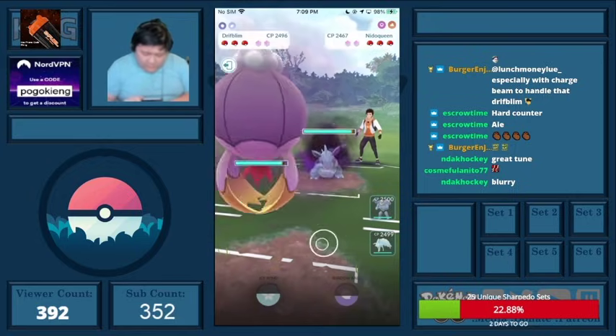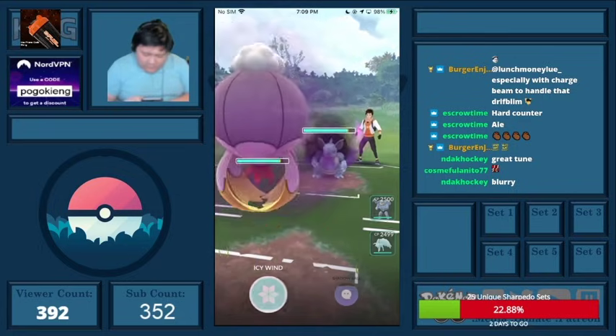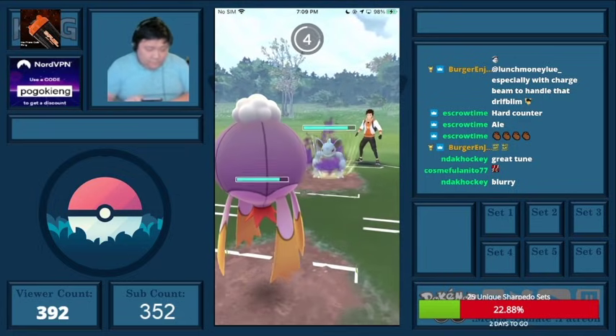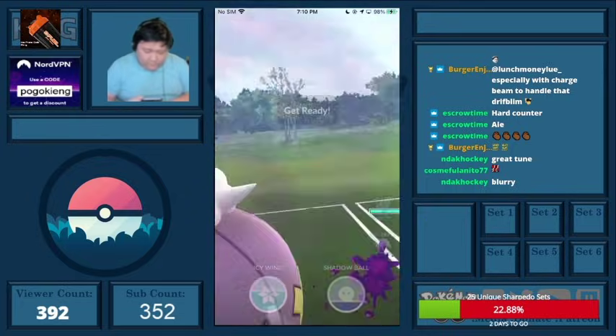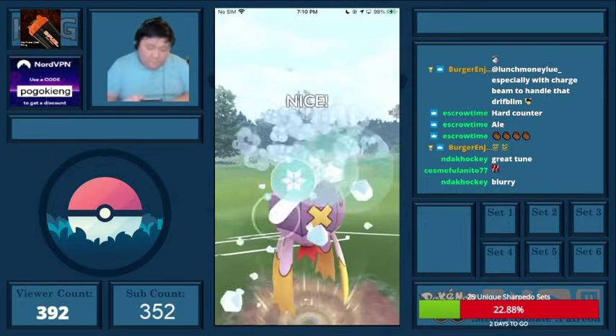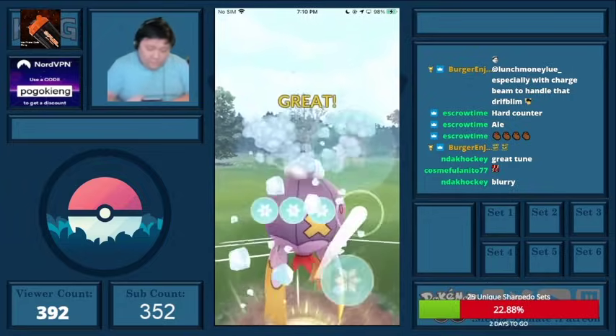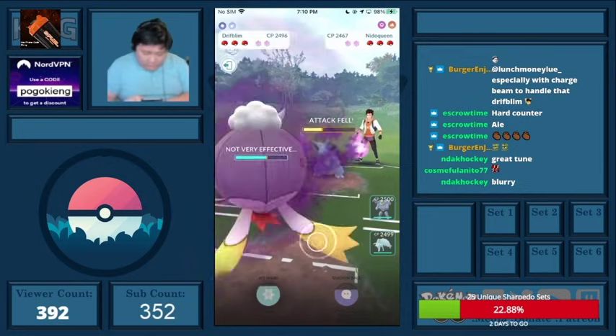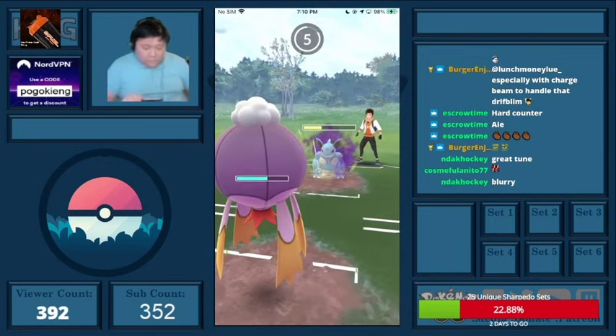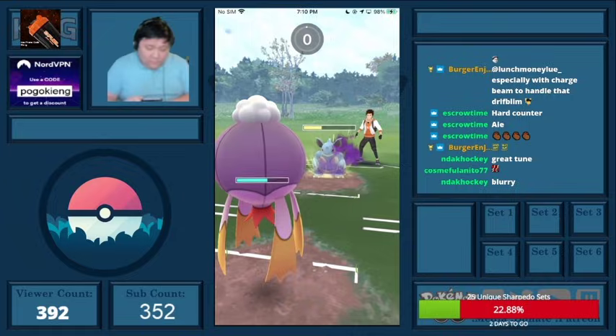Most of the time they're carrying Earth Power. I know usually the back line is going to be favorable against whatever is in the back — a lot of times it's like Double Dark: Scrafty, Obstagoon, Umbreon, just to protect against the Confusion weakness. Sometimes it could be Venusaur too.